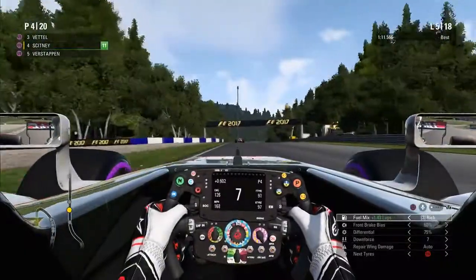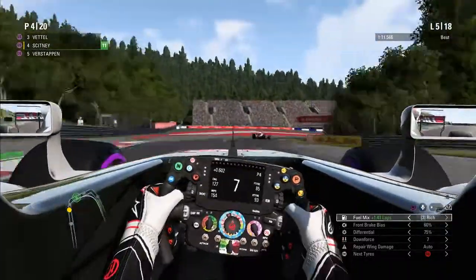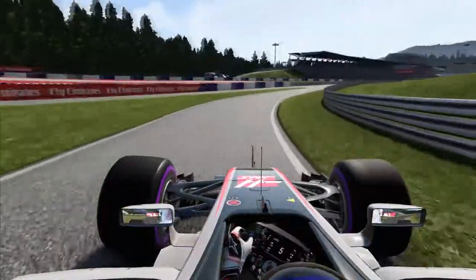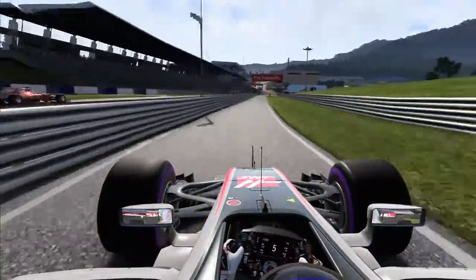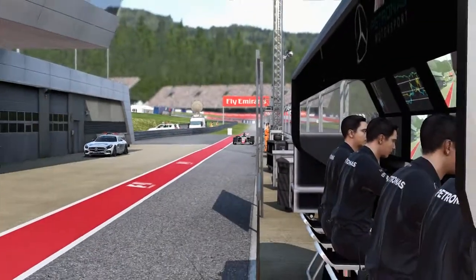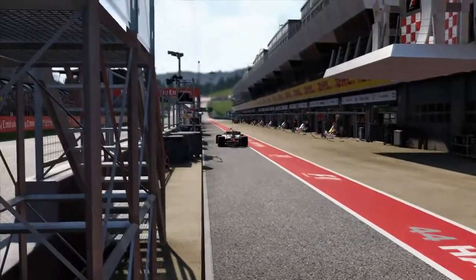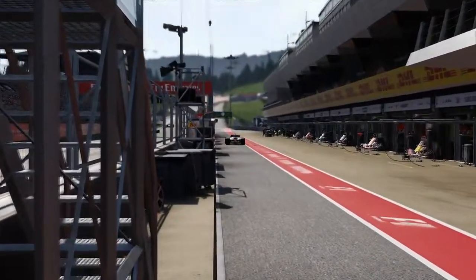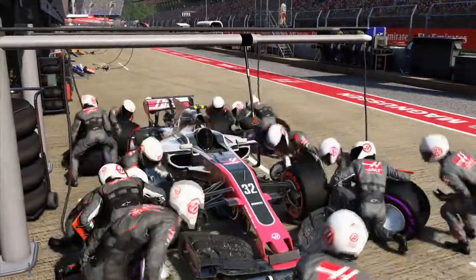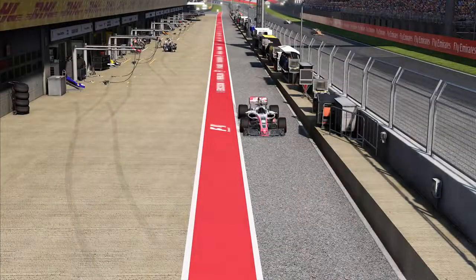Let's press on to lap five — and this is actually our pit stop. Nothing really happened in those first five laps; we just kind of held station without too much to defend against the Red Bull. But this is make or break. We braked massively early for the pit lane marker, so that won't help us in this battle. Onto the Super Softs, and a nice swift stop from the Haas team — very good indeed.